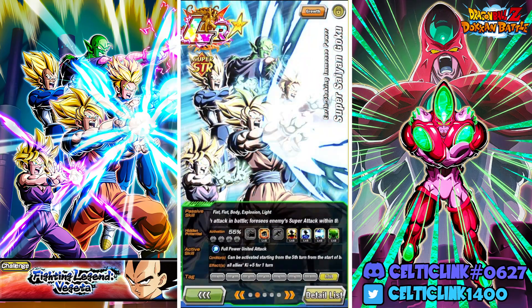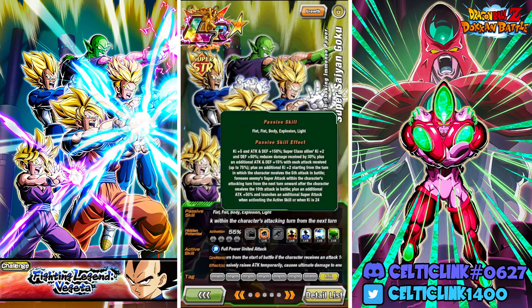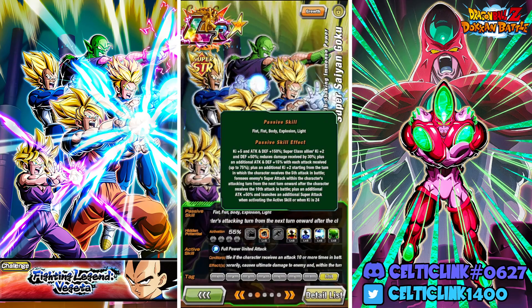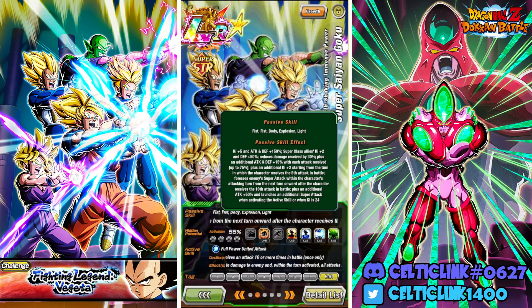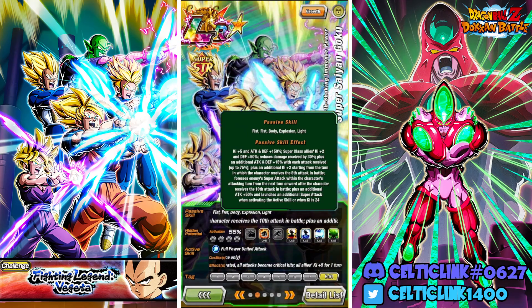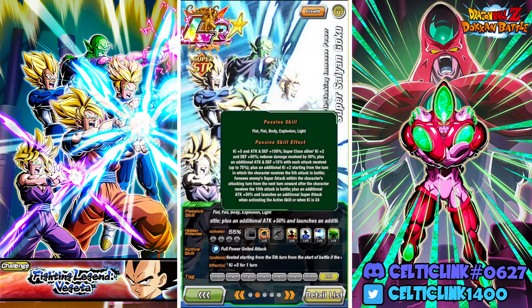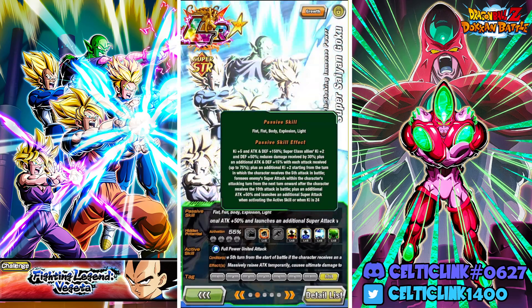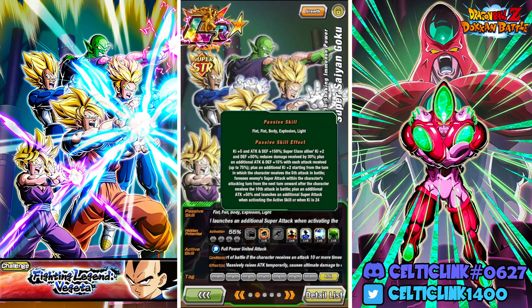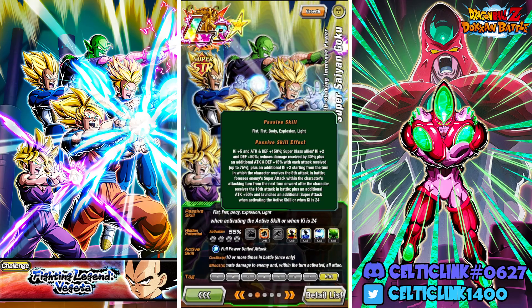We're going to go ahead and test him out in the Legendary Vegeta event, just to see how we can do with him. On his passive, he is getting Ki +5 and Attack and Defense +150%. He gives Super Class Allies Ki +2 and Defense +50%. He reduces damage received by 30%, plus an additional Attack and Defense +15% with each attack received.